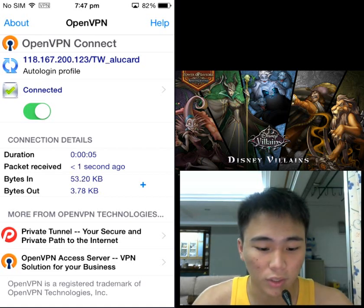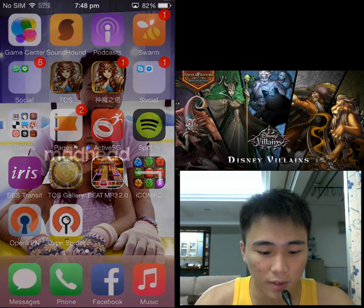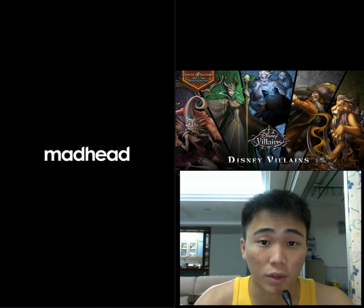You'll be disconnected at first. There'll be a little prompt — just turn it on and allow OpenVPN to enable the VPN connection. Wait for it: connecting... connected. That's all you need to know. Once it's connected, go back to your TOS — but make sure you turned off TOS first before doing all this. When you head back to TOS, your Disney content should be there.